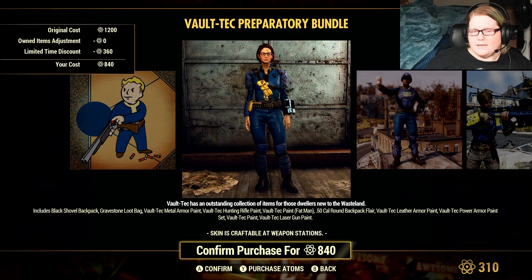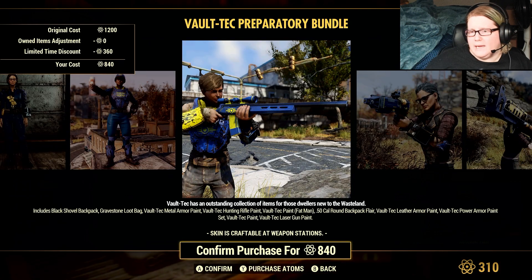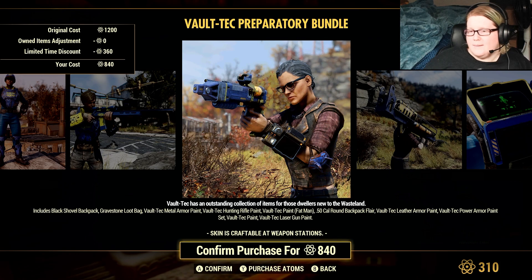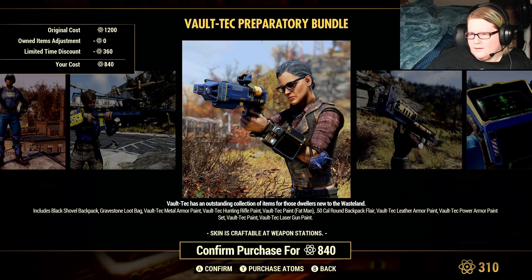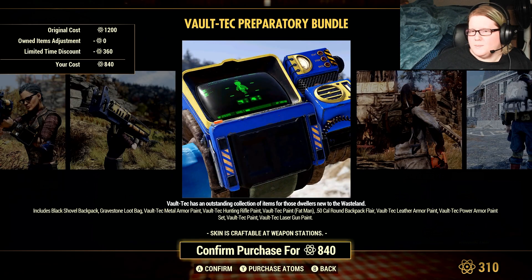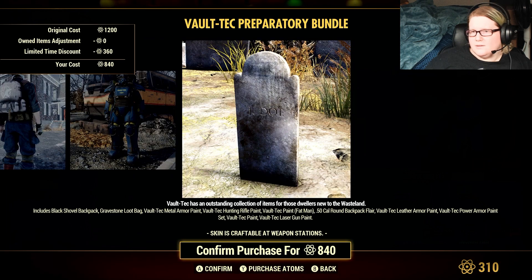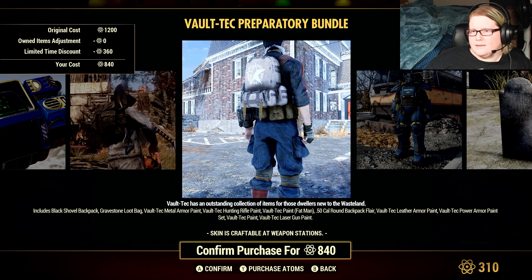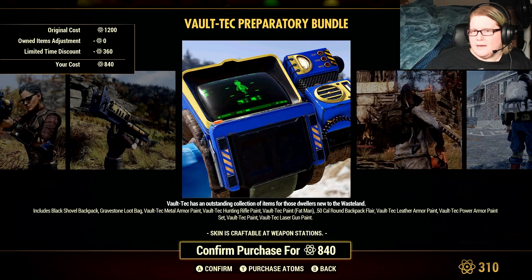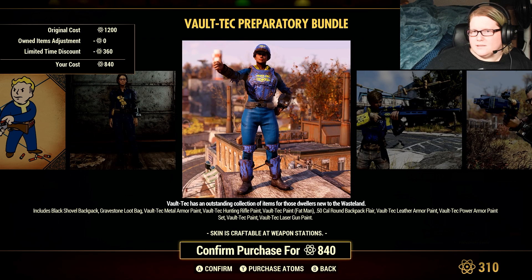Also at 30% off for 840 atoms, you get the Vault-Tec Bundle with the Black Shovel Backpack, the Gravestone Loot Bag, Vault-Tec Metal Armor Paint, Vault-Tec Hunting Rifle Paint, Vault-Tec Paint for the Fat Man, the 50 Cal Round Backpack Flare, Vault-Tec Leather Armor Paint, Vault-Tec Power Armor Paint Set, Vault-Tec Paint, and the Vault-Tec Laser Gun Paint.